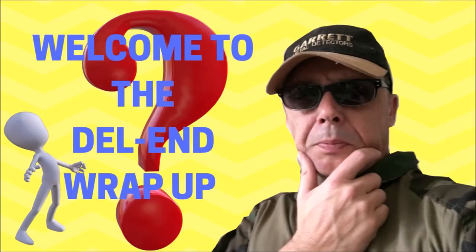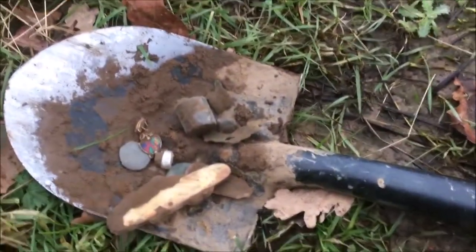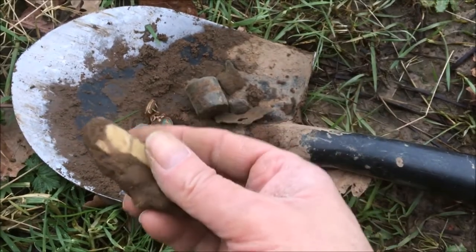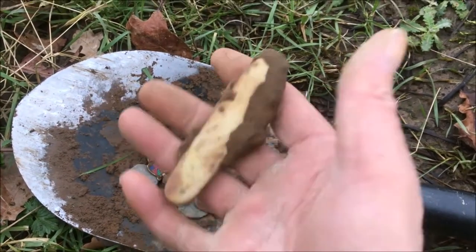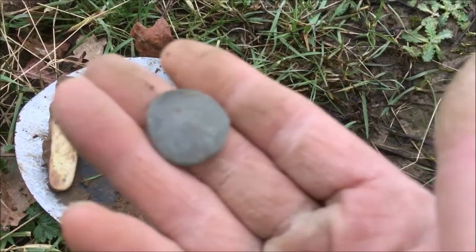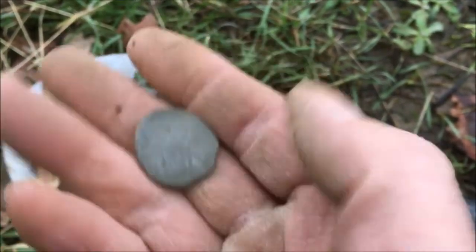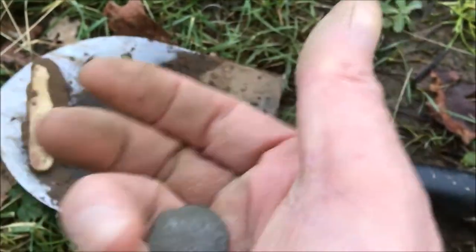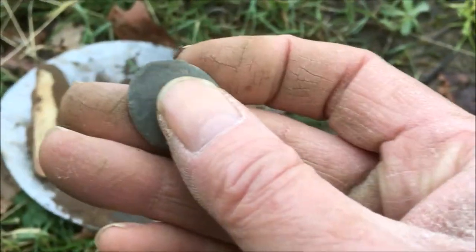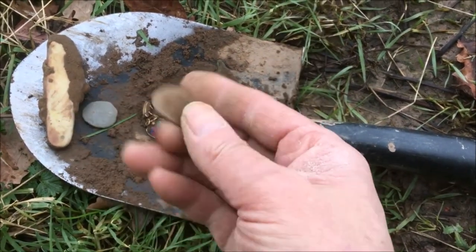Hi guys, it's the Dell End wrap-up. Let's have a look. Pocket knife — awesome find, love finding things like that. The blade was definitely out, which is why all this rust is here. It's a shame — I'd love to find one with a decent blade intact. And the mystery object — it doesn't half look silver when you rub it. But is it shot? It's not a shotgun end. I can see some sort of pattern on there but I'm just not sure. It's heavy — could be lead. If anybody's got any ideas, put it in the comments.